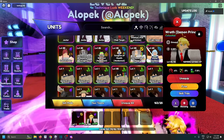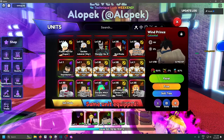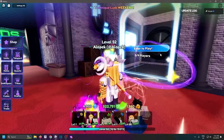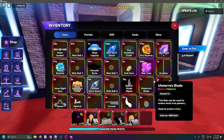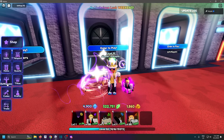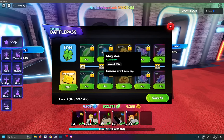I'll equip Rangoku into my fifth slot and show you exactly how this works. Head back to Planet Nomic, Act Six. You can also do Nightmare if you're a pro. A great side effect of this method is you'll be getting 29 to 34 wish balls, a ton of emeralds, and it's also going to max out your battle pass.